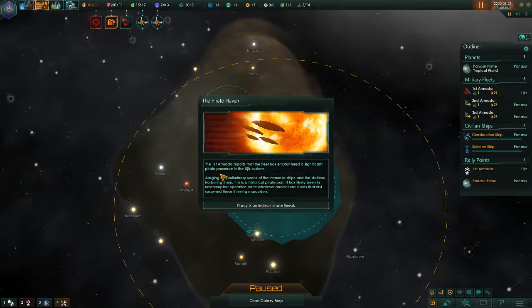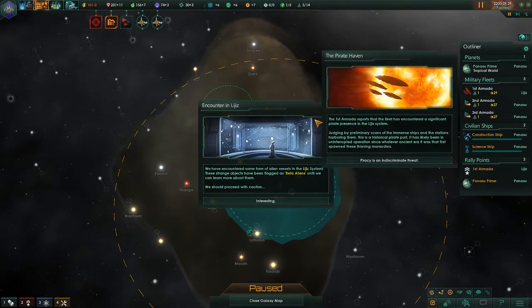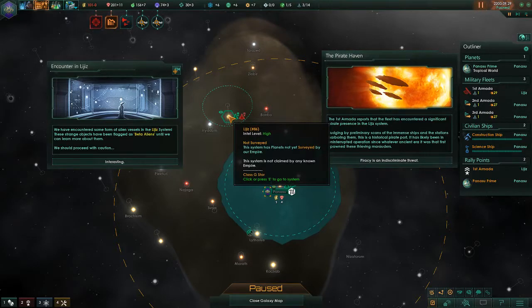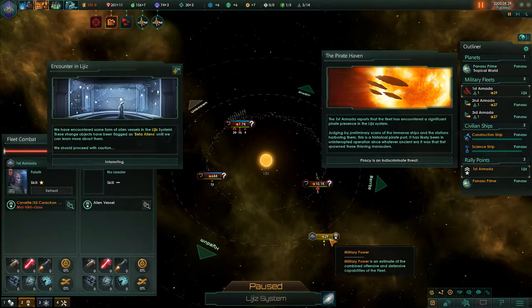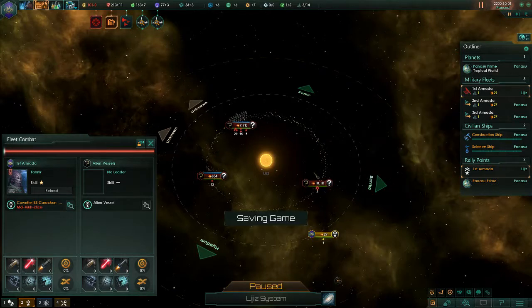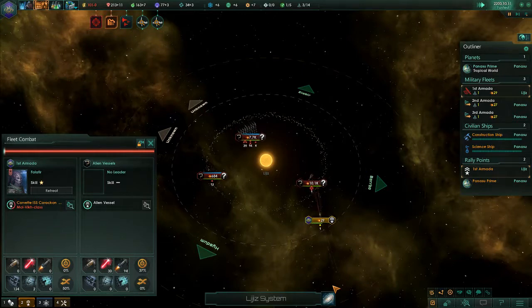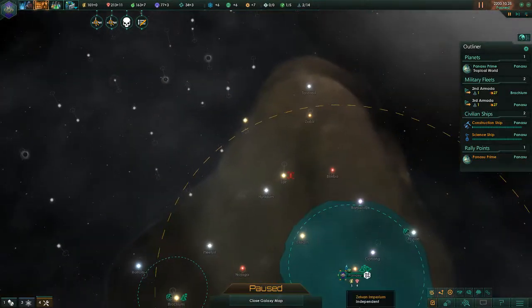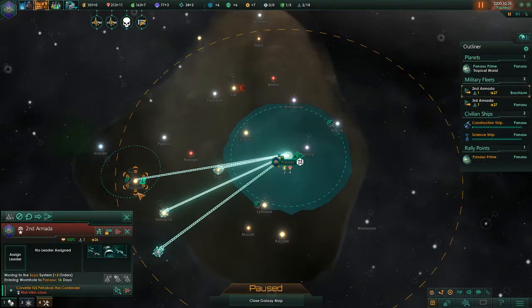The First Armada reports the fleet encountered significant pirate presence in the Liz system. Oh my goodness, that is a significant pirate haven. Wow. You're already engaged — you're going to die. So we've lost our Admiral right away. And boom, just like that.